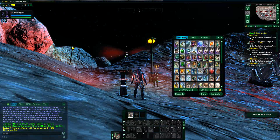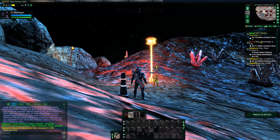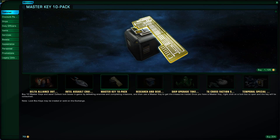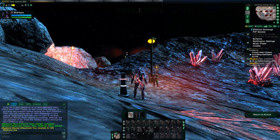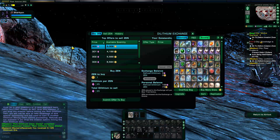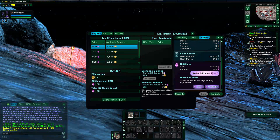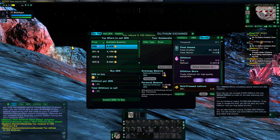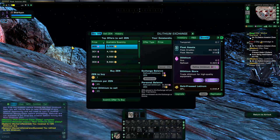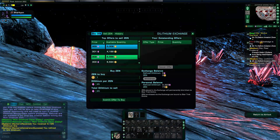There are two ways to get rich dilithium claims: you can get them by becoming a lifetime member, or by opening lockboxes — which requires buying lockbox keys. The 10-pack is the best way to go at 1,125 zen. You can save up zen by using the dilithium exchange, where you trade dilithium for zen, but it's very hard since people sell zen for so much dilithium. Sometimes you get lucky. Otherwise, you buy zen with real money, or pay for a lifetime account once and get 500 zen every month.